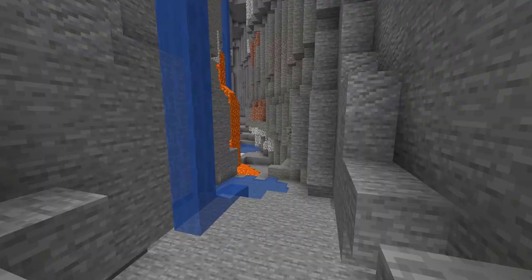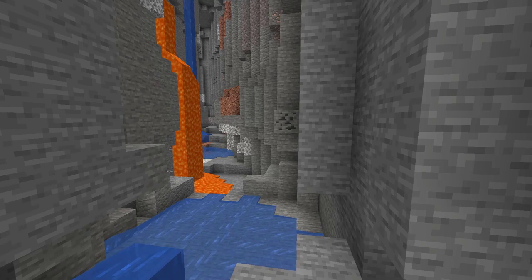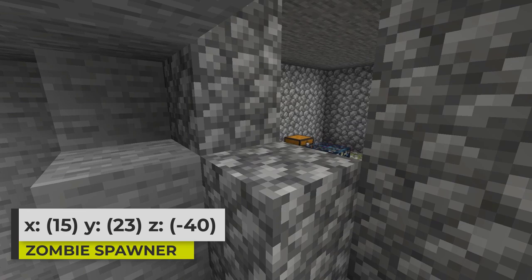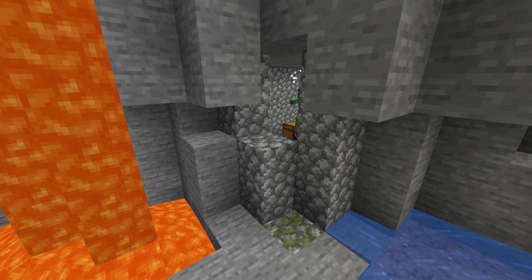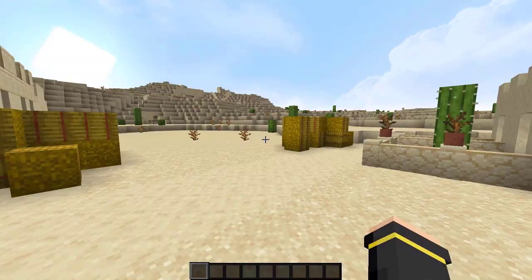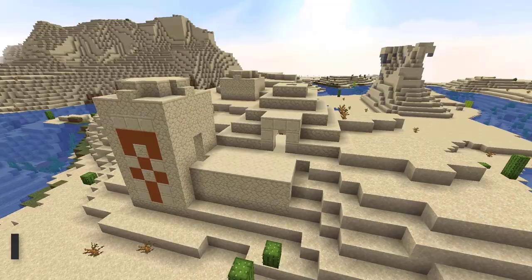Underground nearby the spawned village there is a nice big ravine, which I normally wouldn't show you — underground ravines are great but there are so many of them. But this one leads right to a zombie spawner. The spawner has two chests, and I think the ravine being here actually makes it a bit easier for you to build a zombie farm if you want to.